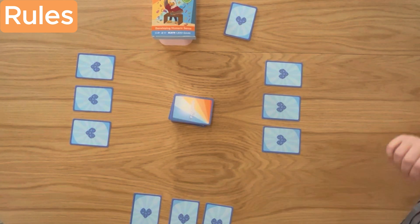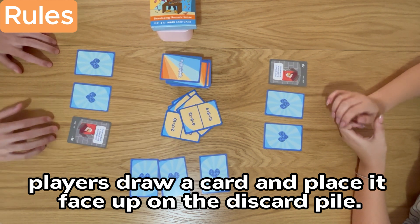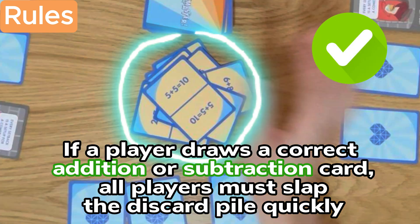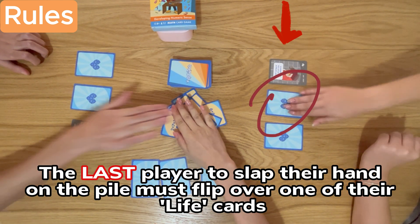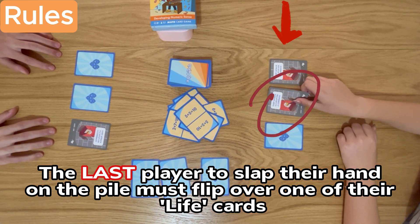Each turn, players draw a card and place it face-up on the discard pile. If a player draws the correct addition or subtraction card, all players must slap the discard pile quickly. The last player to slap their hand on the pile must flip over one of their life cards.